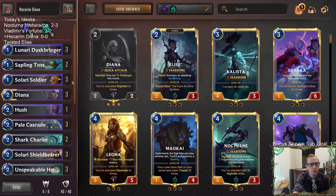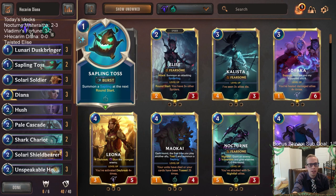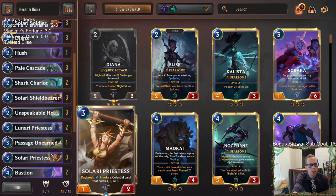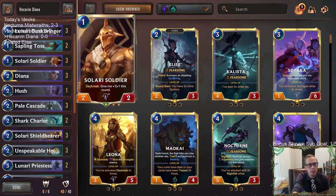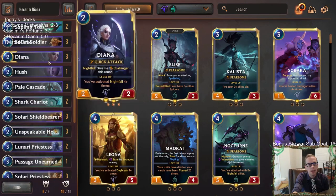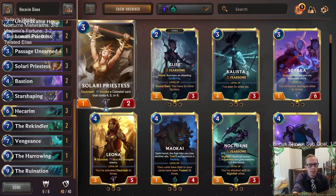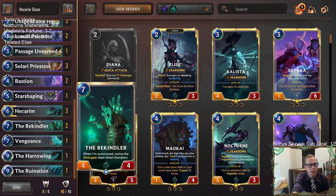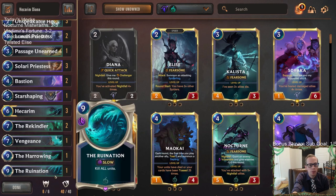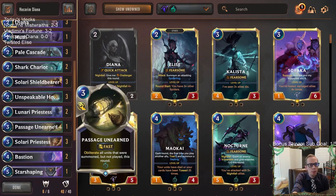It looks kind of crazy and I wanted to try it out. We have Shark Chariot to go along with Hecarim, and Sapling Toss to help bring back Shark Chariots. We have a little bit of ephemeral stuff, but we also have a lot of Invoke — two Lunari Priestess, three Solari Priestess — so a decent amount of Invoke to help play a later game. We have some nightfall cards: Unspeakable Horror, Pale Cascade to go along with Diana, and Lunari Dusk Bringers.